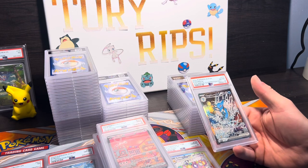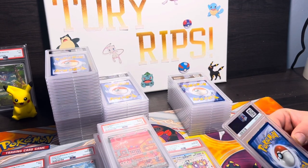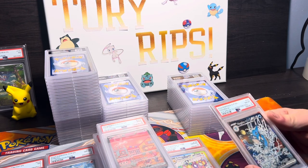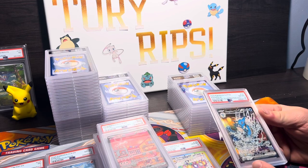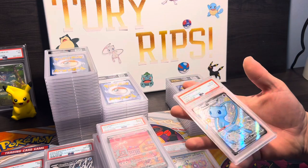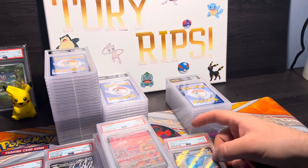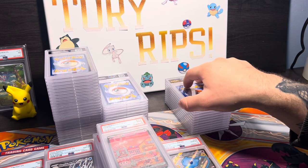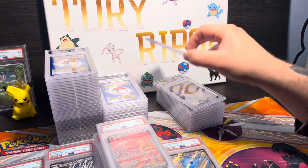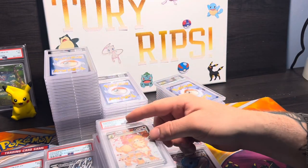Kingdra EX — why? There is not a single dot on this card, the centering is damn near perfect. I don't know, whatever I guess. PSA 10 Shiny Mew EX from Paldean Fates — my bad, not 151. PSA 9 Arcanine EX from Scarlet and Violet base.